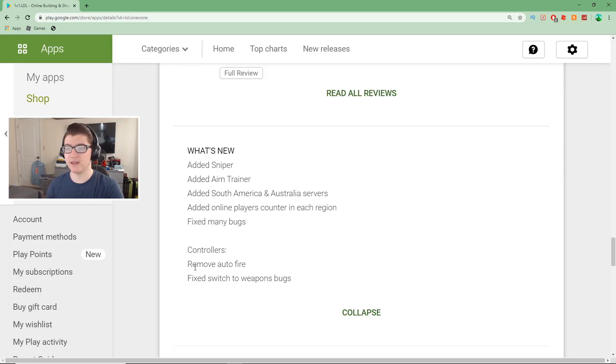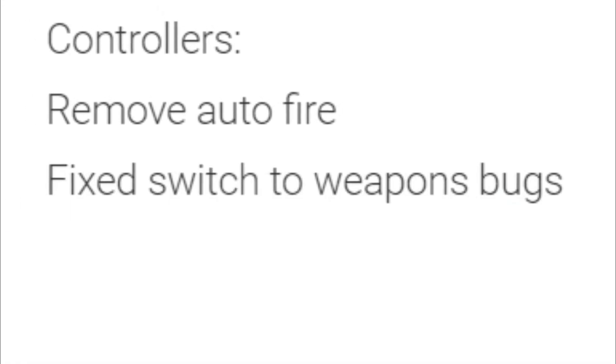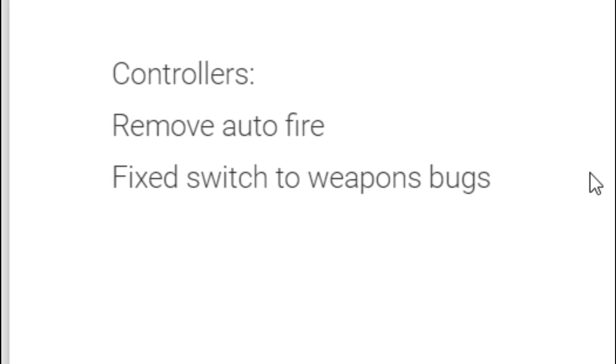There's also some controller updates. They removed autofire on the controller. If you don't know what autofire is, it basically makes you shoot automatically when your cursor's on a player, and then they also fixed weapon switching bugs. Sometimes your weapons would get kind of weird when you tried to switch between them. Anyway, that should be patched now if you're a controller player. But we're here to play on mobile, so I'm going to go ahead and boot it up on my phone and play some mobile.